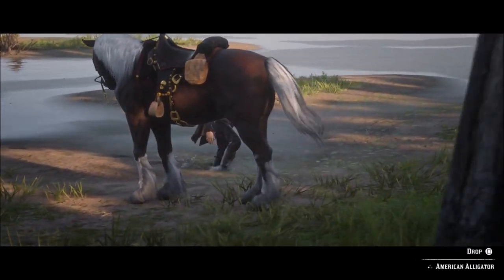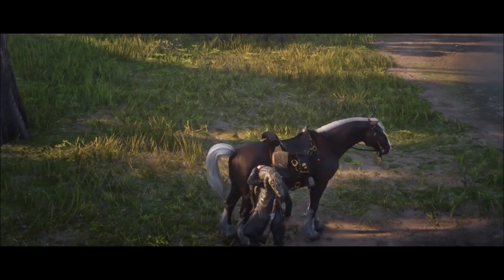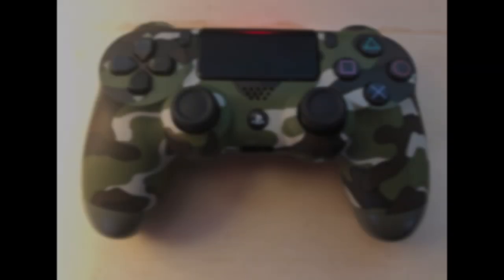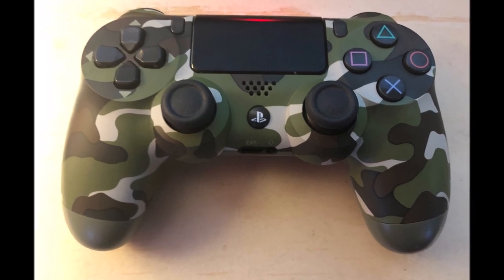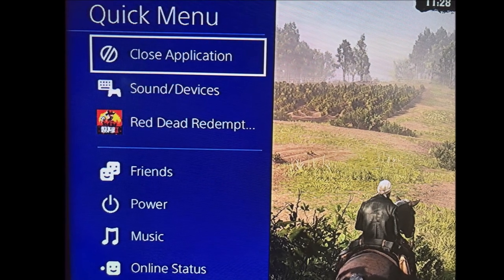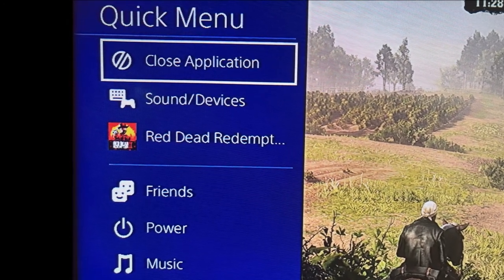Here's the big finale — how do you make this work? On your PS4 controller, press and hold the PlayStation button in between the analog sticks. When the quick menu pops up, close the application. Do this after you've been in the stranger mission for about 10 minutes, or definitely before it closes.